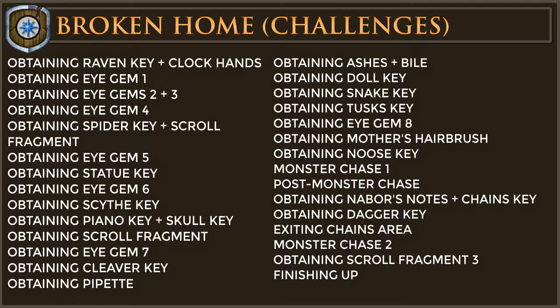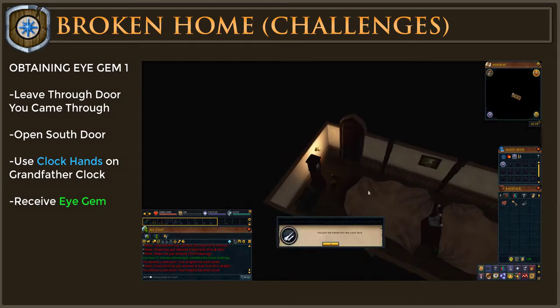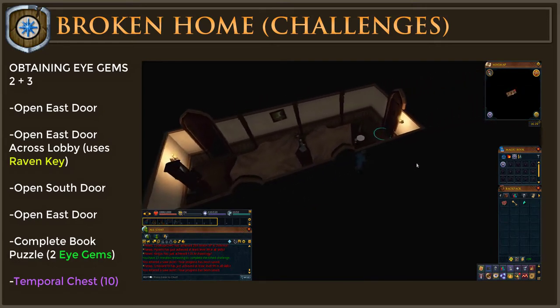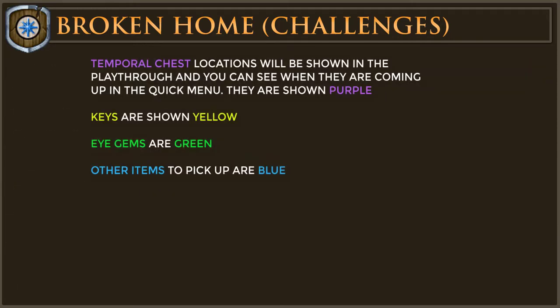For this guide I will play through the entire quest; timestamps for each stage can be found in the description. On the left of the screen I will display quick choices for each broken-down section so you can follow those instructions alongside the walkthrough and commentary. If you skip ahead with the quick instructions, simply skip to the next section using the timestamps in the description.